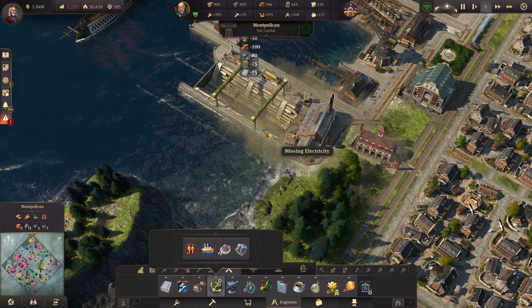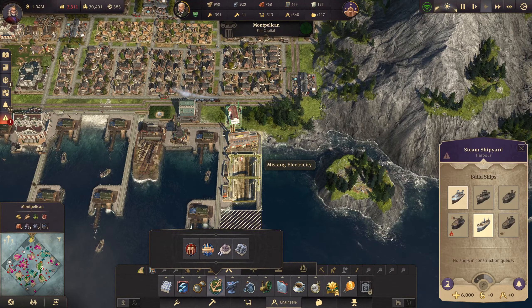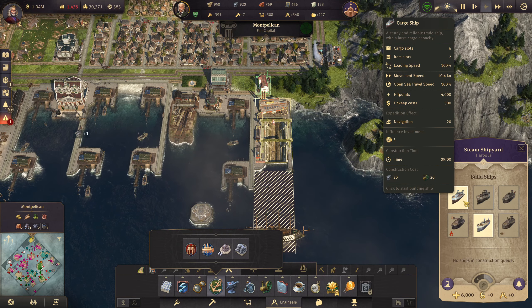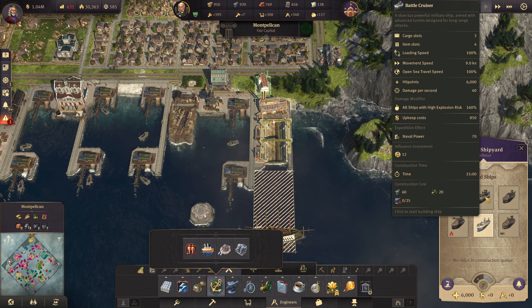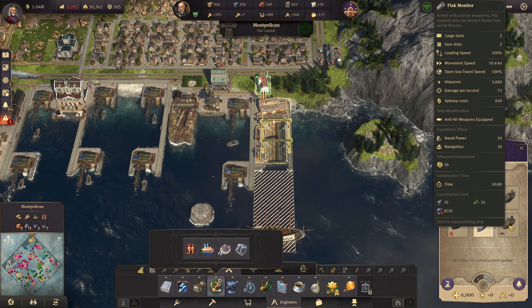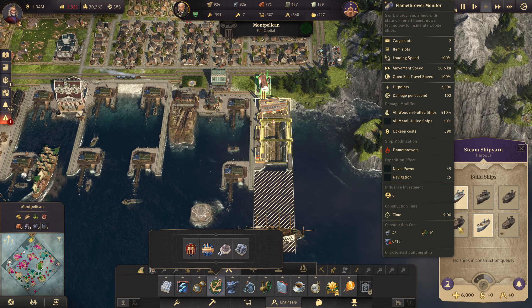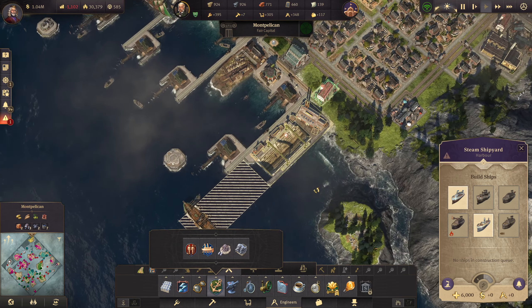Just like that — there we go. It's missing electricity, that's good. Did we build one of these already? It doesn't look like we did. So that can do as a cargo ship, that could do as an oil tanker, that's a flamethrower monitor, a battle cruiser — wow. A monitor and a flak monitor — armed with anti-air weaponry to support fleets against aerial threats. The cargo ship probably wouldn't come in too bad.